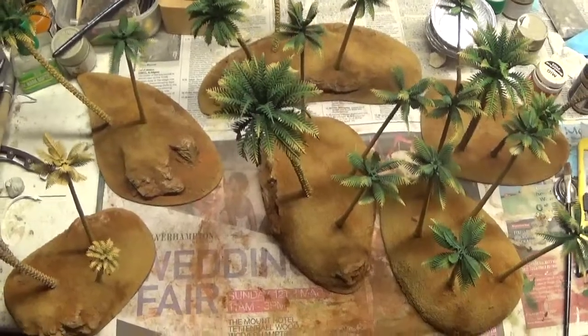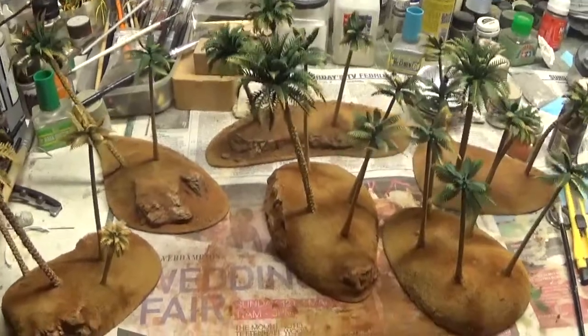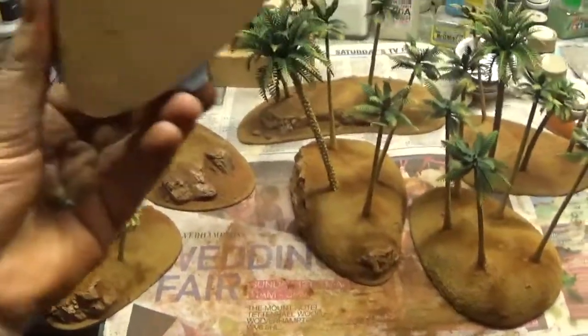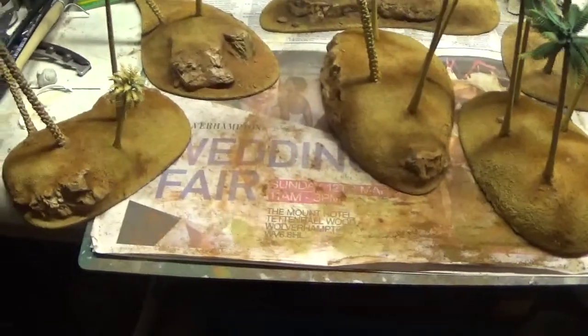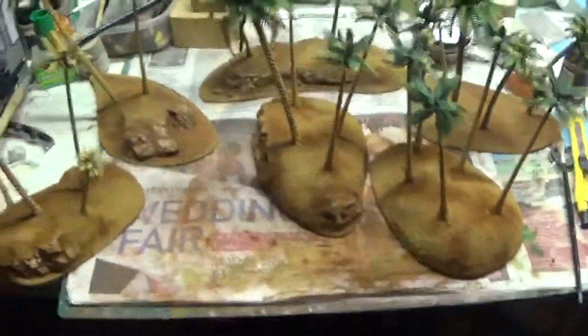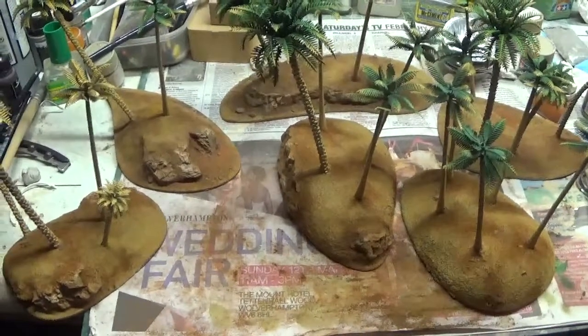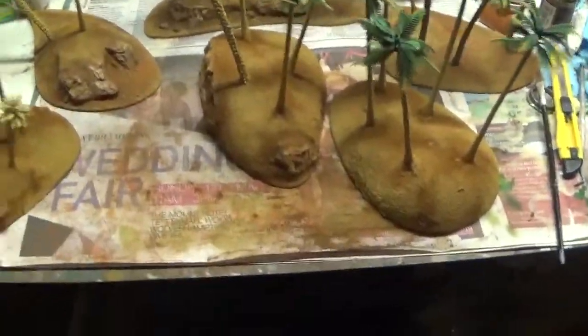Anybody that's watched my channel knows I tend to make boards for myself, but most people do use scatter terrain, and they're really easy to make. Just little MDF board, stick the foam on, shape it, stick the rocks in, mix some Das clay, then just cover them in sand. I think that would make a really good Pacific table — lots of them chucked over so you can have a nice dense jungle line with paths in between.